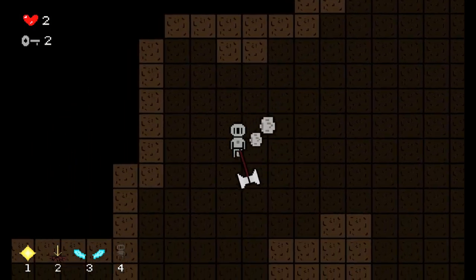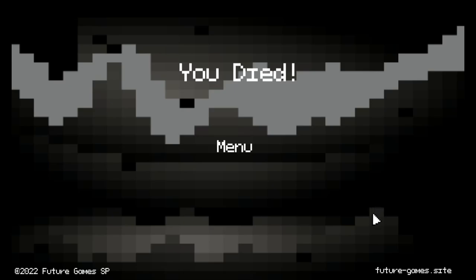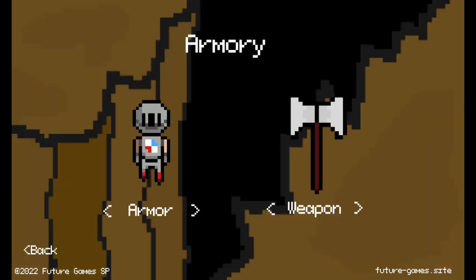After that I decided to work on the armory. In the armory, you can choose between different sets of armor and different weapons. I worked on this for a while and soon had a working menu with all three sets of armor and three weapons to choose from.